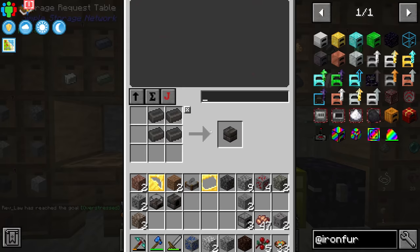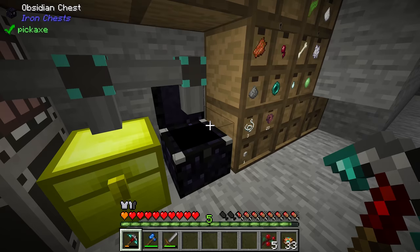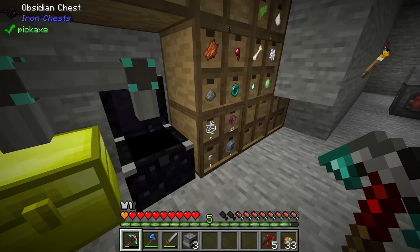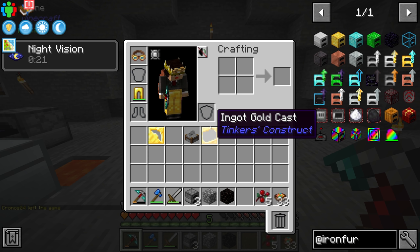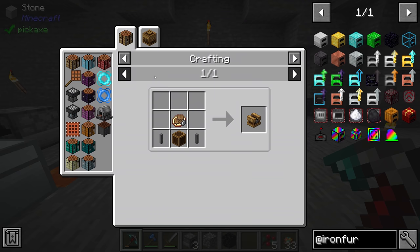I should put items in over here rather than into this random chest, so cobblestone blocks like gabbro and granite go into their respective storage drawers. The main reason I upgraded to the bigger smeltery is that it allows us to make alloys. In particular, to get certain Create mod items — like the rotational speed controller — we need brass, and brass is an alloy we make in the Tinker's smeltery.